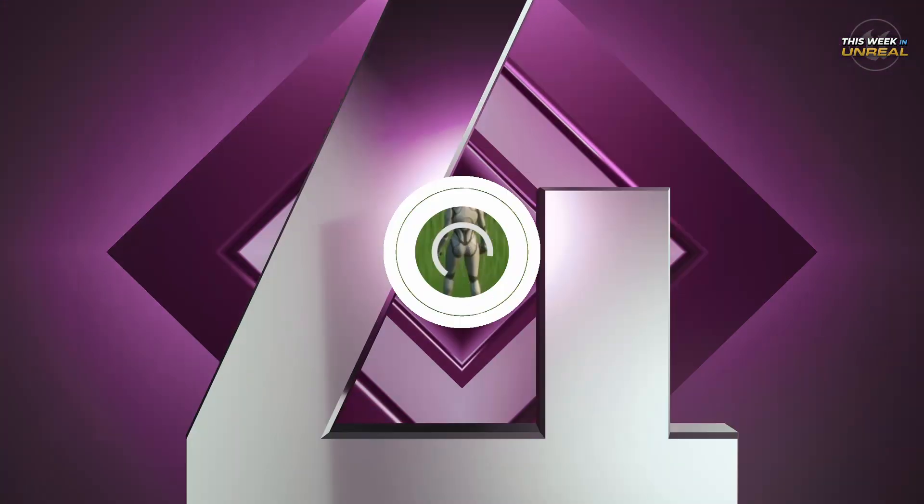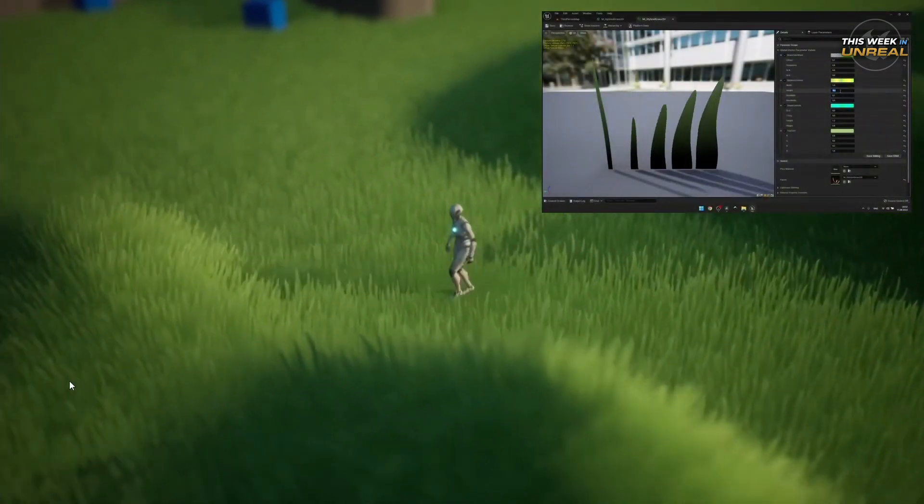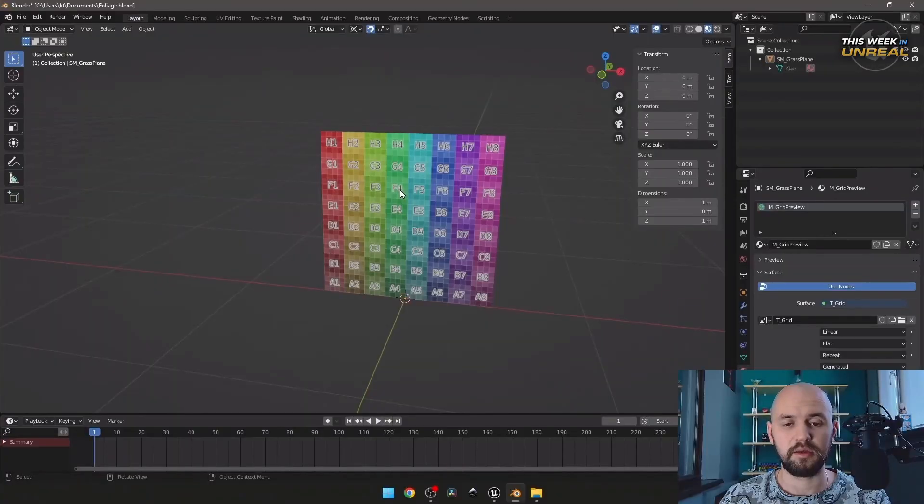Number 4. Looking to add stylized grass to your game? Check out Your Sandbox's procedural stylized reactive grass for Unreal Engine 5. Using simple math, the grass shape and size are procedurally generated using quad meshes.